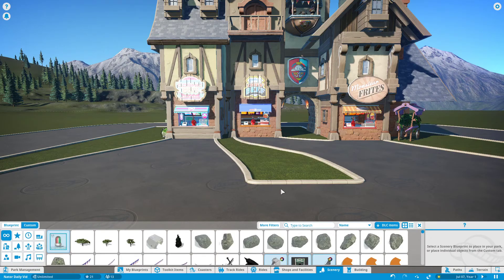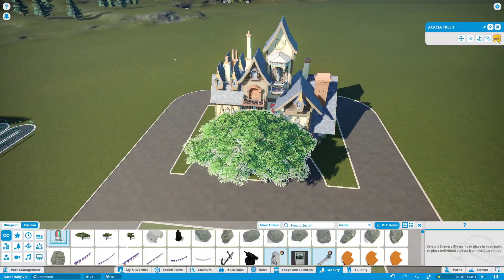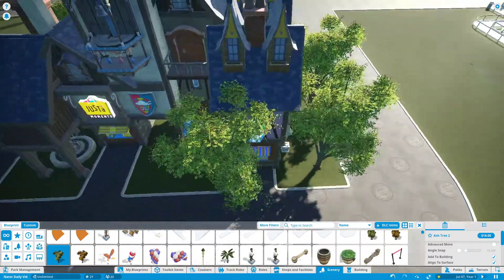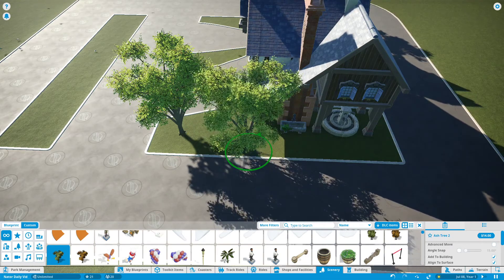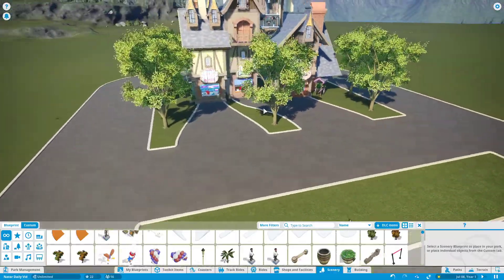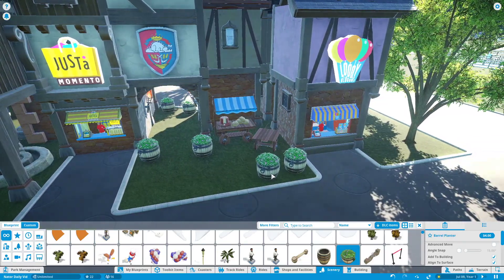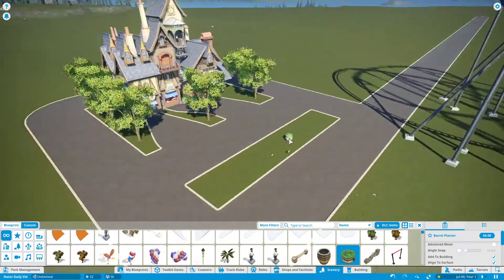Now we can add a tree, because trees are cool. One tree — perfect. Actually that tree looks bad. I really do like the ash trees, they look nice. Alright, that's probably fine — and that's our trees for our little food stall area. Put some planters and that'll be it. So that's our little food stall area.